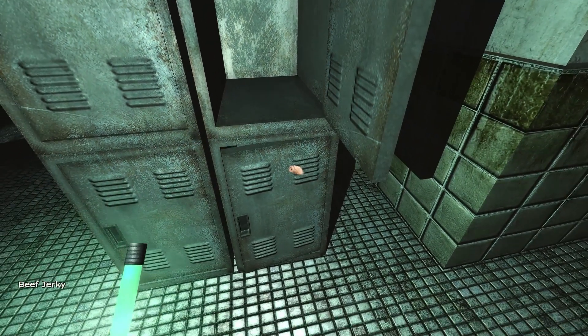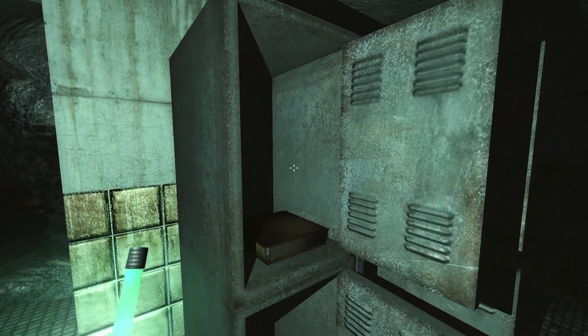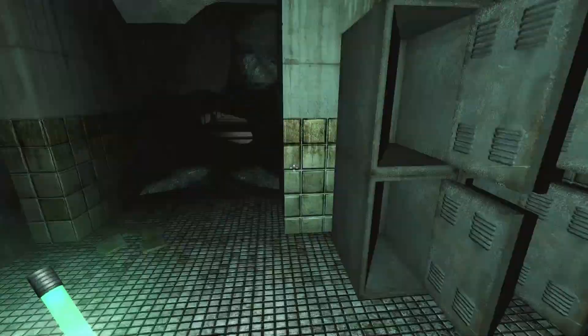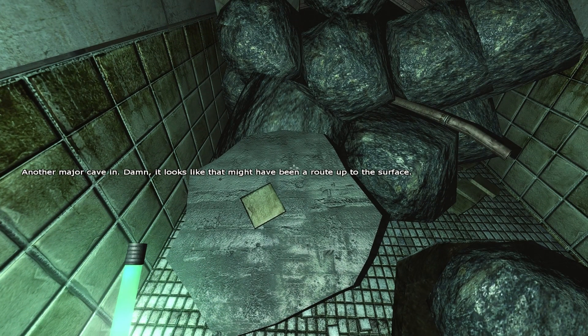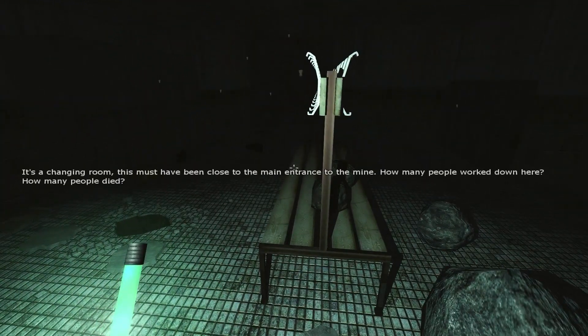More dynamite, more beef jerky, another helmet. Okay, I guess that's a book. 'Another major cave-in — damn, it looks like that might have been a route up to the surface. Well, you could pull the rocks away — take that pipe right there.' It's a changing room. This must have been close to the main entrance to the mine. How many people worked down here? How many people died?